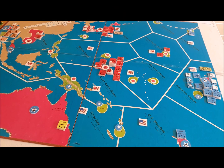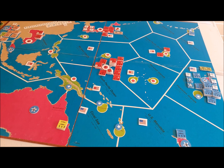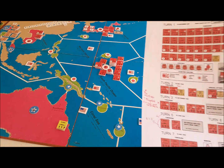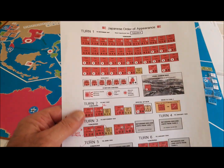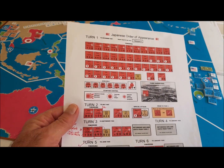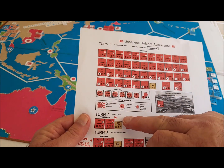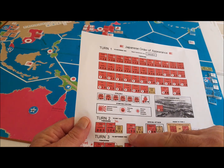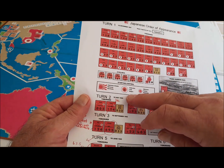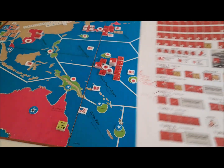Greetings again. It's 10-5, which according to the Victory in the Pacific sheet, is turn 5, which in the combined game is turn 3. So we're going roughly May to September 1942.